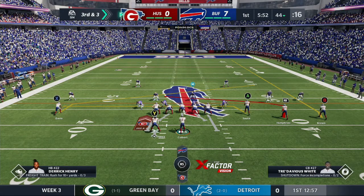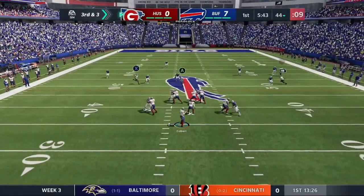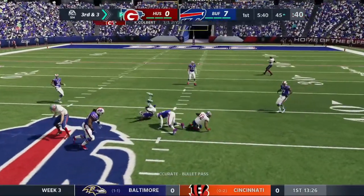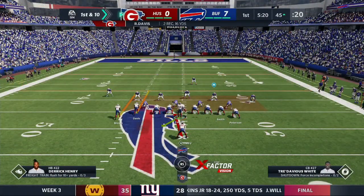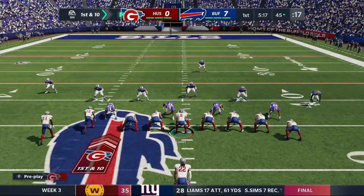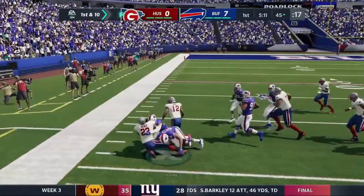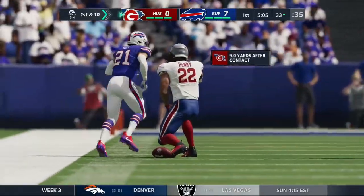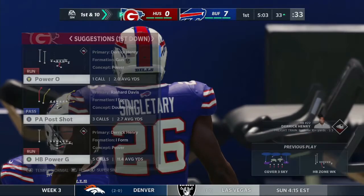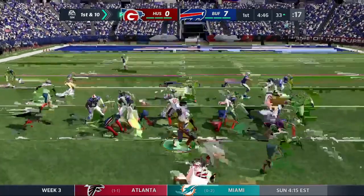We want Rashard Davis to get his yards, so we'll do our best to go to him when we can. We're mixing it up so they have no idea what to predict. Derrick Henry rushes for a counter - looks like a nice hat counter, about ten yards on the play. That's going to be one toward the superstar X Factor - Freight Train - which is going to be super useful.